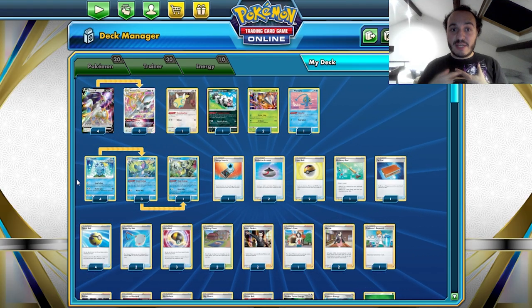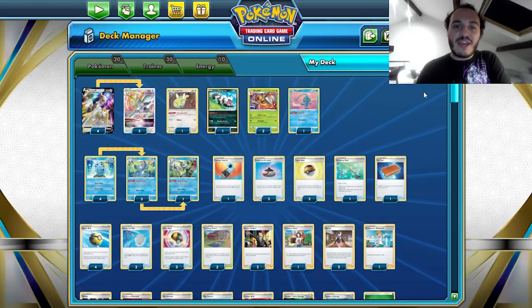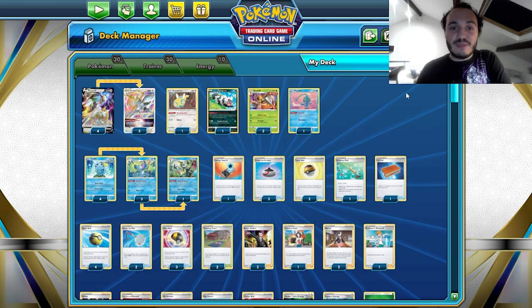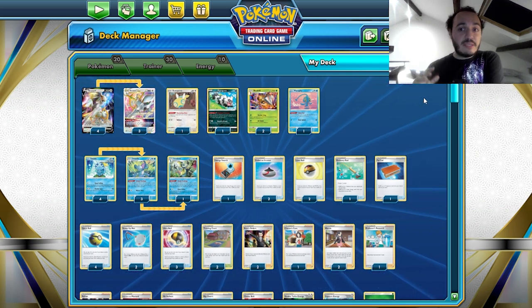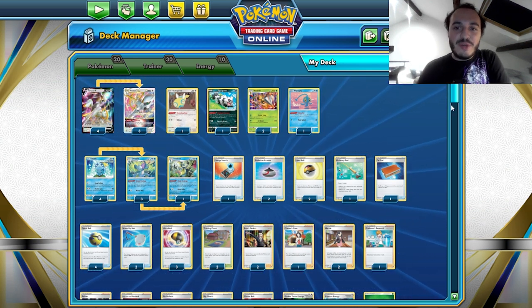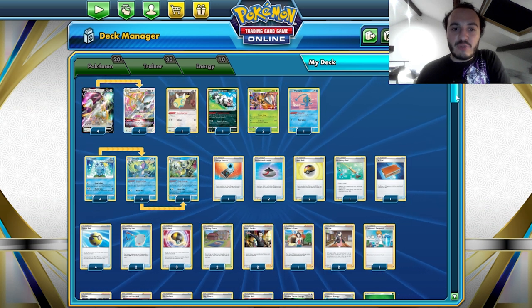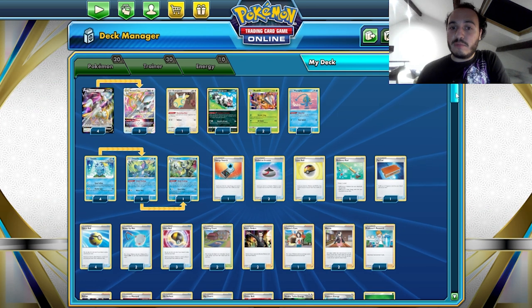Hello, Pokemon players, I'm Stefan Ivanov, this is Channel Fireball, and today we are taking a look at Arceus Beedrill in Inteleon, which is a deck which got second place in the huge regionals in Indianapolis two weeks ago. This is the list that Isaiah Bredner used to get second place after getting first seed after Swiss rounds.